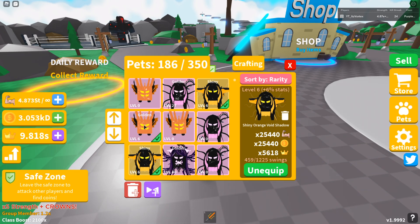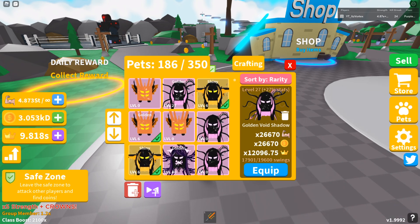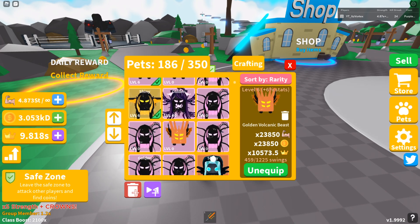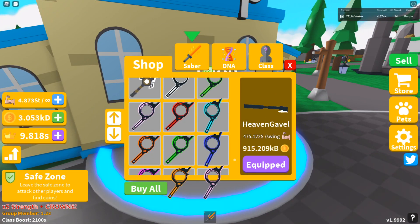I also managed to get two shiny orange void shadows, which is a 0.3% pet. And I also got a golden volcanic beast, which has pretty good stats. It's only level six, not even upgraded that much, and it already has insane stats. I think it's my best pet — or actually no, this golden void shadow is still better by a bit, but it's also level 30. This is only level six. That's pretty insane.